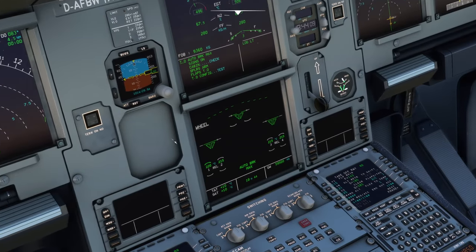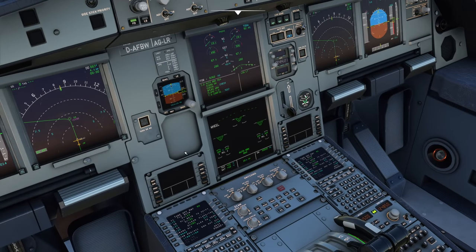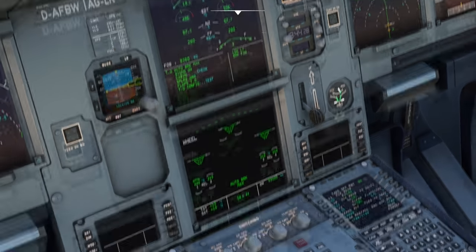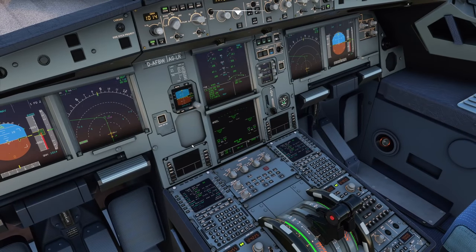That was quite a low speed rejected takeoff. You can see those brakes have taken most of that energy — the temperature is soaring up now. They would get quite hot. We're not too heavy at 60 tons and the temperature outside is 10 degrees Celsius. The wind is the best thing to cool the brakes, but we also have brake fans — I would probably put those on because the temperature will continue to rise for a few minutes and could reach a very high peak. The tires could even deflate. Right, let's move on to the landing.